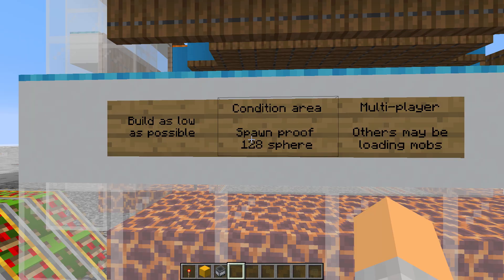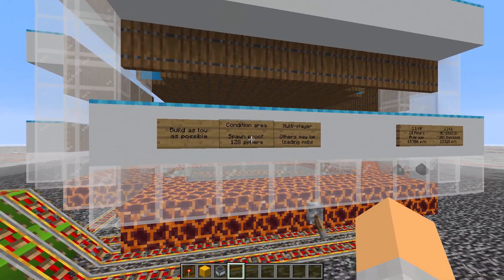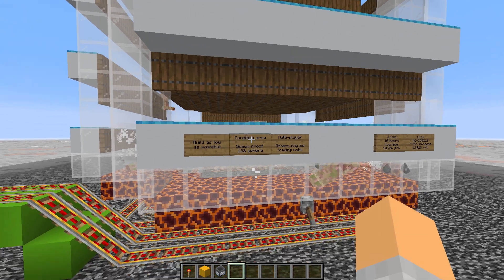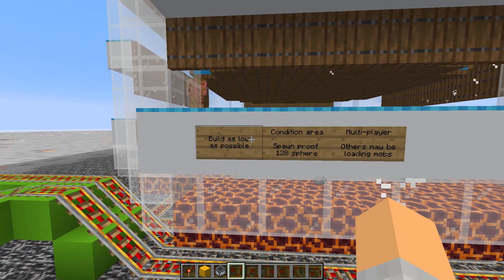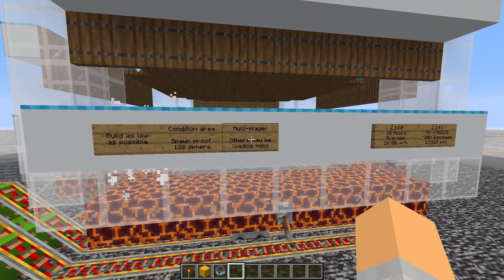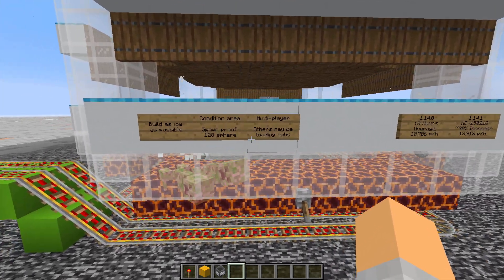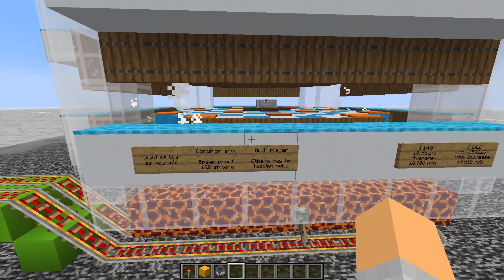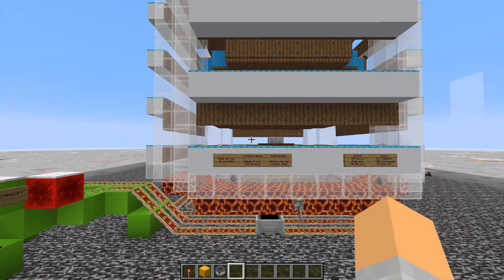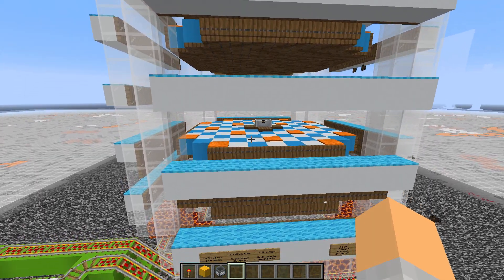First, build your farm as low as possible in the world. We've built it here on bedrock because the spawning algorithm gives you more successful spawns the lower down you are — you can build it higher up above an ocean if you like, but your rates will definitely be affected. Also, on a multiplayer server, other players that are online will be loading mobs around them, and if they've loaded up all the mobs in the mob cap, there are no more mobs to spawn in your farm. The other thing is to condition the area — make sure there are no other spawning spaces around your farm, because if mobs are spawning outside of your farm, you won't be getting the gunpowder.